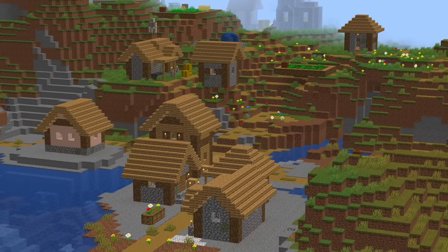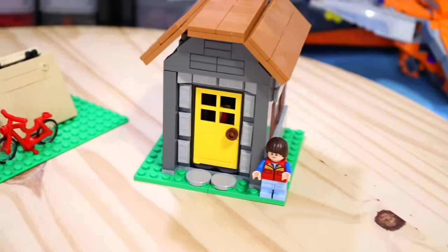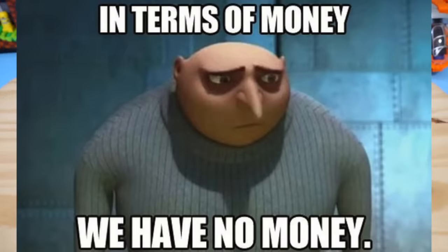For the final, most realistic outcome, we have this — nothing. We've successfully designed four small cheap home designs, and our bank account is still in the negatives.